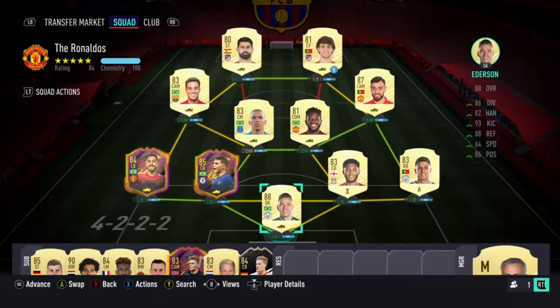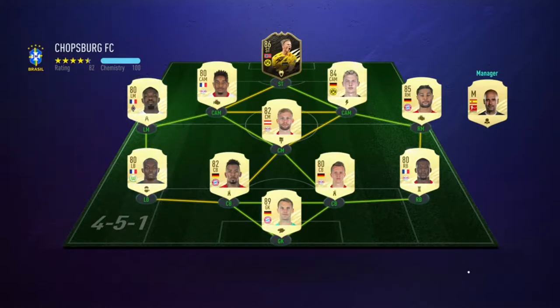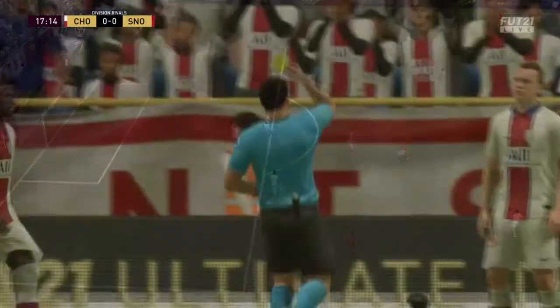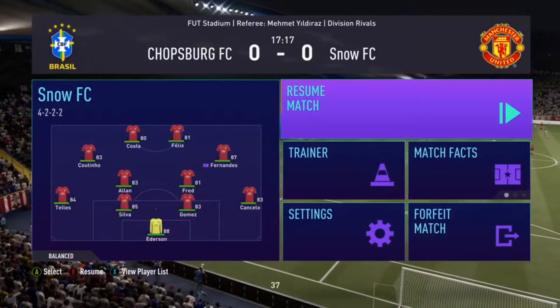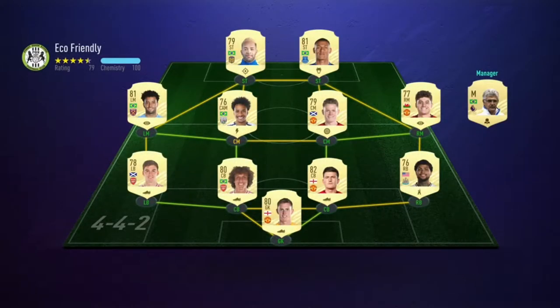I have Joel Felix and Diego Costa up top just to do the Diego Jota objective. Game one, we come up against a pretty solid Bundesliga team with inform Erling Haaland up top. Couldn't find the finish, really good reading of the game. Game one ends in a draw due to this guy rage quitting, and we are at zero wins, zero losses, one draw.